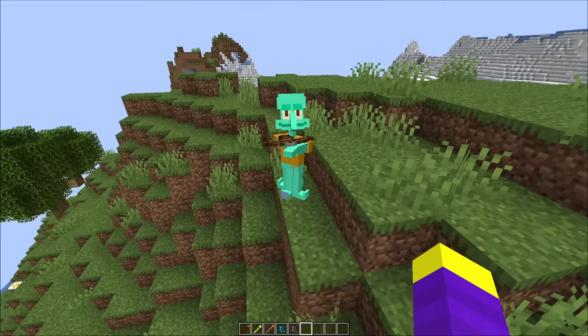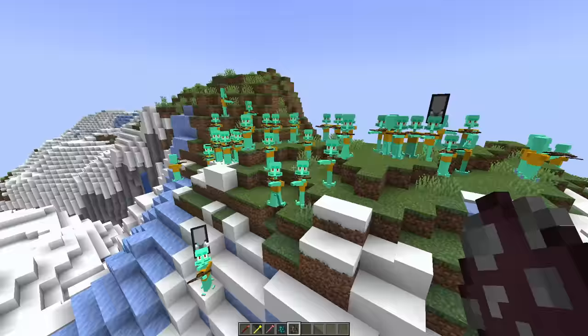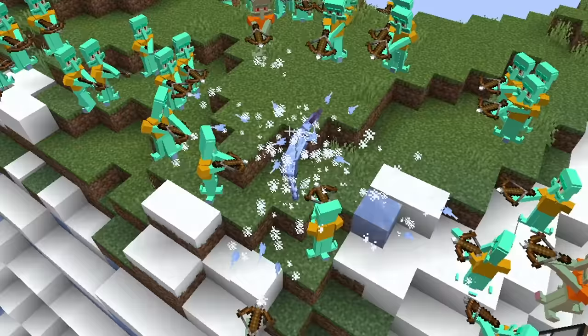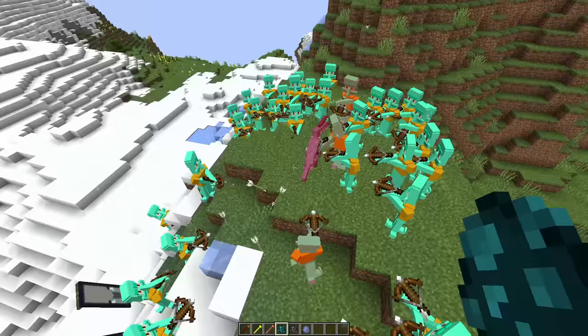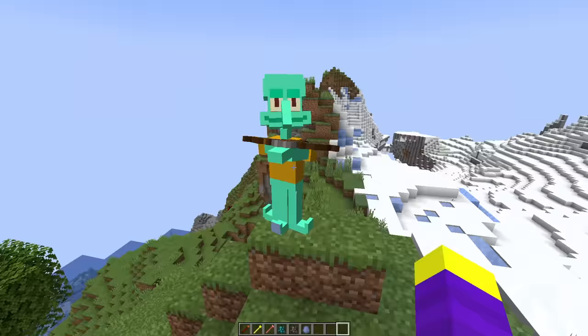His legs look kinda weird when he walks, but I guess that's fine. Let's spawn an army of Squidwards. Why do they always aim their bow at me in creative mode? It's time for the Squidward army to get revenge on the dinosaur thing. Okay, now all the Squidwards are just shooting each other. Alright, I'm going to give Squidward a 9 out of 10. He looks pretty good.